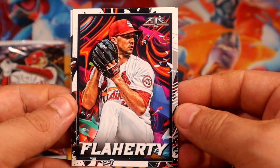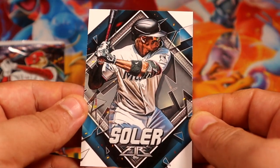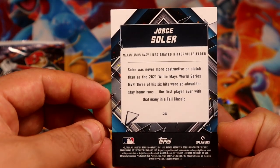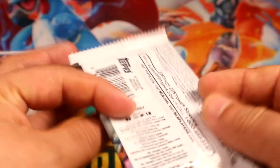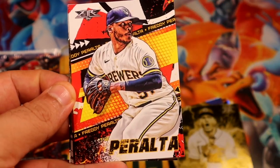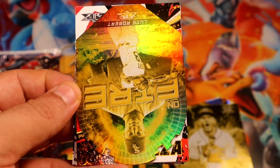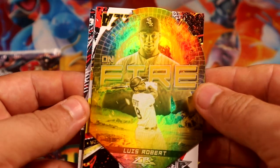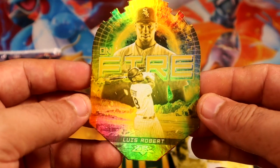Flaherty — sorry guys, my Mexican accent doesn't let me pronounce properly unless they're Spanish names. I'll definitely pronounce those really good. We have Skubal for the Tigers, we have Peralta for the Brewers, and our gold is in the middle again — it's a die-cut though. Luis Robert! Hell yes, I'll take that — for the White Sox.